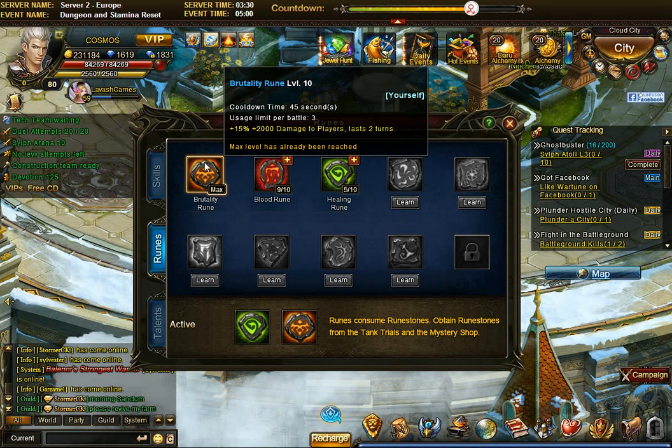Brutality is something you need to bring up to max, and it will probably be the first rune you max out. It's very cheap to level up compared to other runes. At max level 10, it gives +15% damage. In PvE you still benefit from that 15%, and while you don't get the 2,000 damage bonus against players, the percentage is still good.